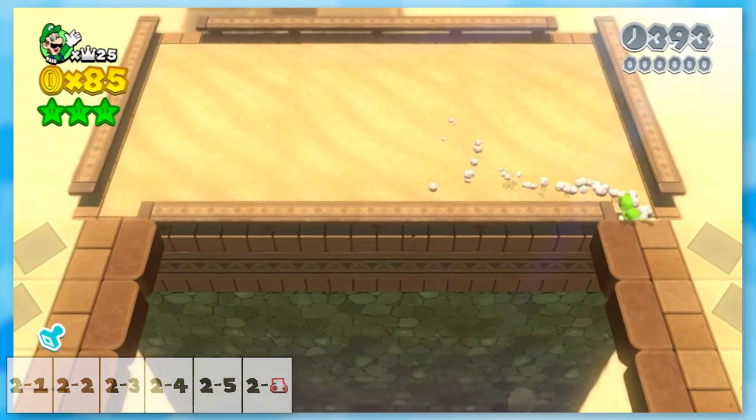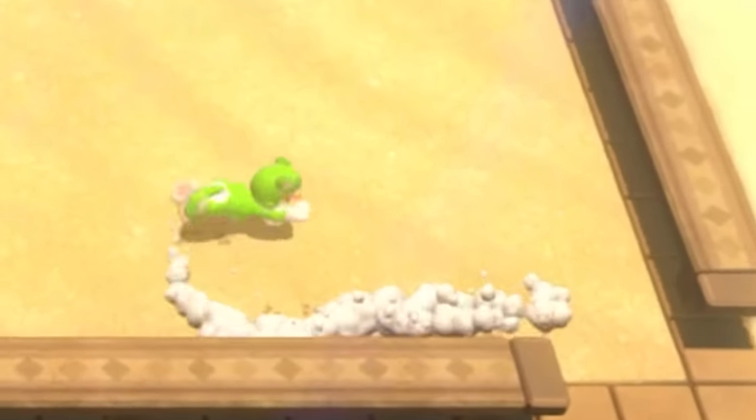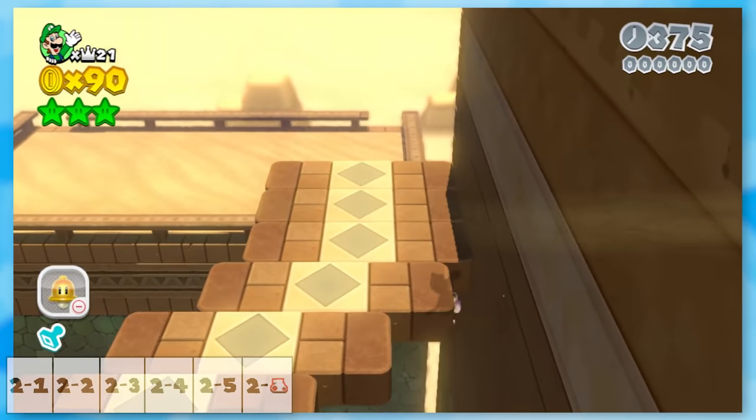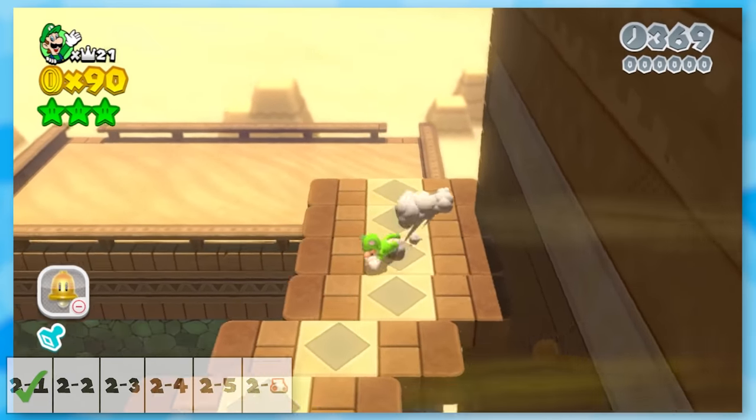The beginning of Conkdor Canyon seemed tricky — the camera just doesn't move at all, so I had to figure out how to get up at this awkward angle. After some attempts, I discovered I could just use the catsuit to climb up this wall, and when the platforms moved, I could jump off and run back.